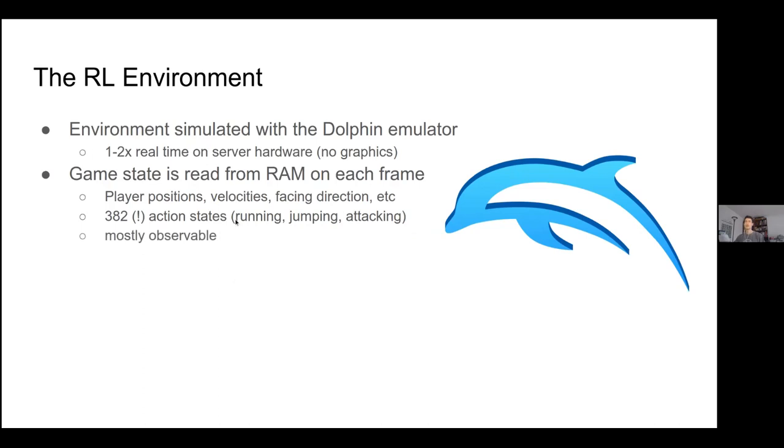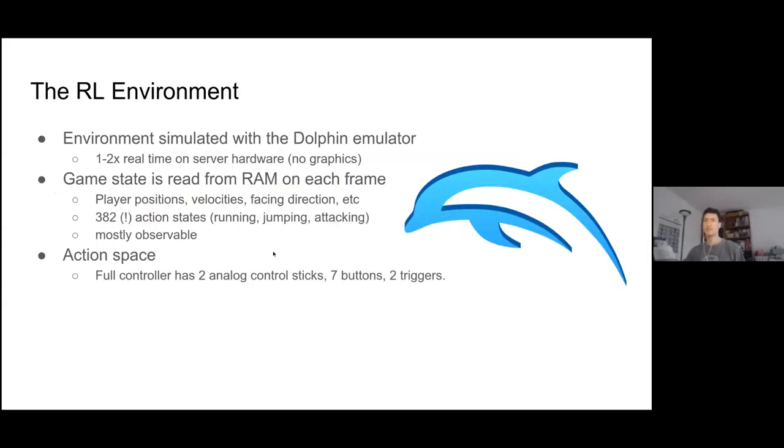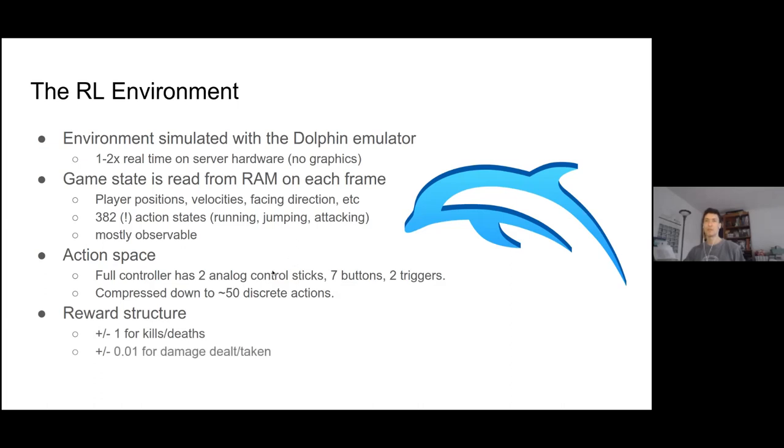The Smash Bros. environment is almost completely observable. Looking at the controller, it has two analog control sticks, seven buttons, and two triggers. Each analog control stick has two continuous axes, which is a pretty big space. I compressed it down to about 50 discrete actions using my own knowledge of which controller combinations are actually useful for Smash Bros. The reward structure is plus or minus one every time you knock your opponent offstage or get knocked offstage, plus plus or minus 0.01 for every damage you deal or take. The second part could be seen as reward shaping, though I don't think it's too bad since those numbers are on screen for humans to look at anyway.